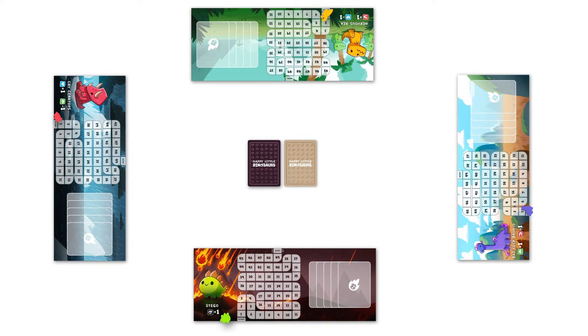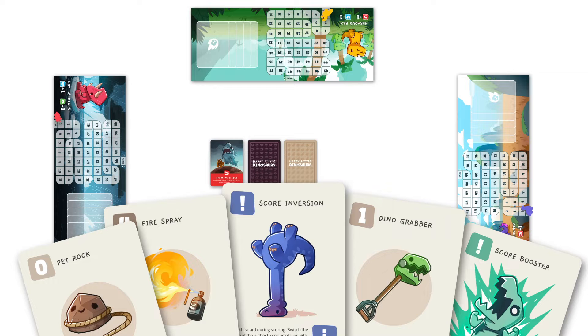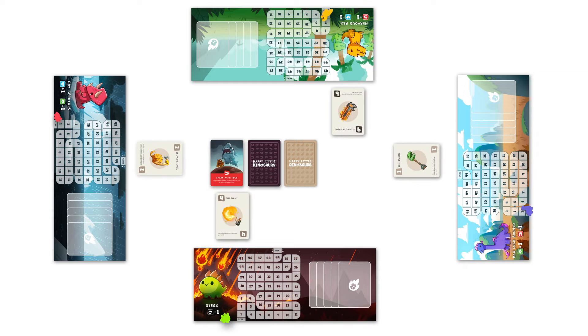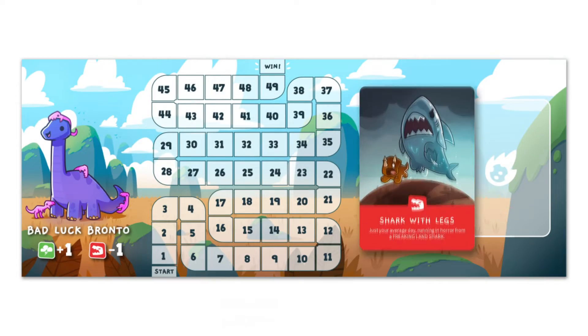Now you're ready to play Happy Little Dinosaurs. To start a round, flip the top card of the disaster deck face up and read it aloud. Each player must choose a point card from their hand and place it face down in front of them. When everyone is ready, all players reveal their point cards at the same time. The player with the highest total score collects points equal to their score and moves their dinosaur meeple along their escape route accordingly. The player with the lowest total score must add the disaster card to their disaster area. They also have the option to discard one card from their hand for a chance to draw something better.